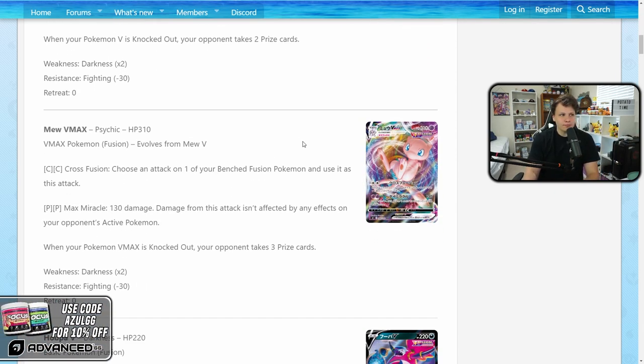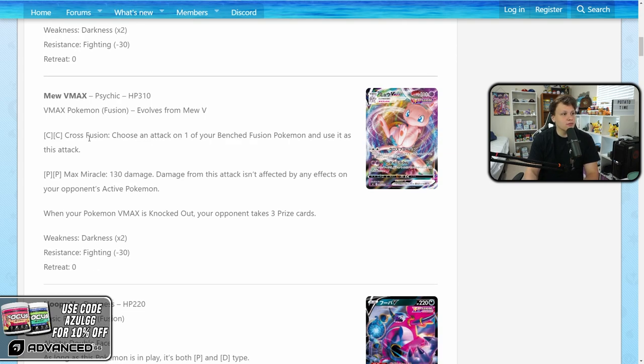The Mew VMAX is the big card here with that Cross Fusion attack for two colorless energies. You choose an attack from one of your benched fusion Pokemon and use it — basically cheating the energy cost. You can have any energy attached and still use any fusion Pokemon's attack. It also has Psychic Psychic for Max Miracle — 130 damage not affected by any effects on your opponent's active Pokemon, useful for getting through things like Decidueye.